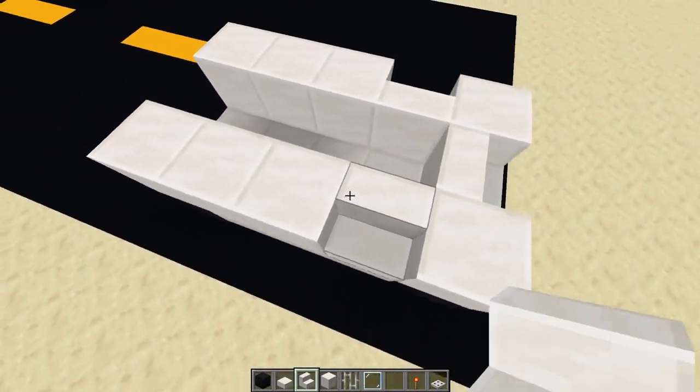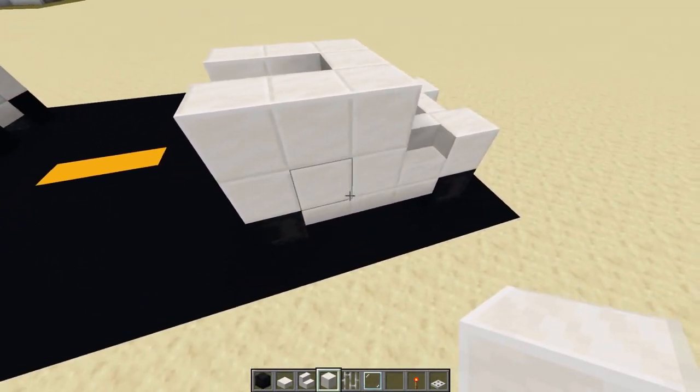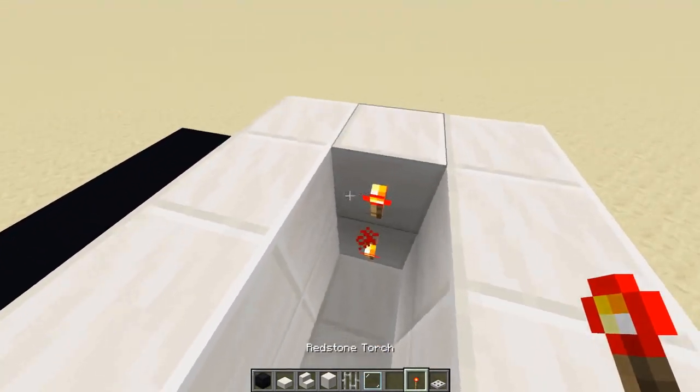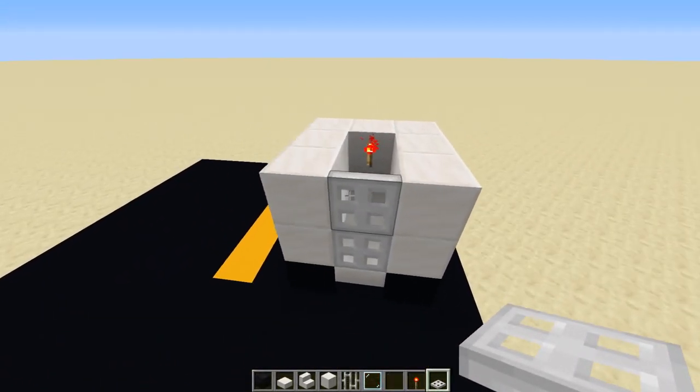Place two blocks of quartz here and wrap this up. This is too high from here with the half slab right there. Place two redstone torches here — you can also use levers if you like — and then place two iron trapdoors here, making this the back cage of the truck.